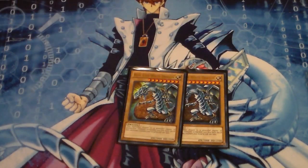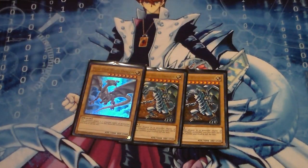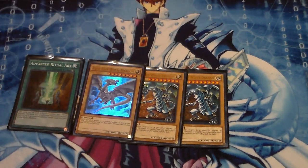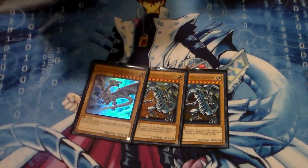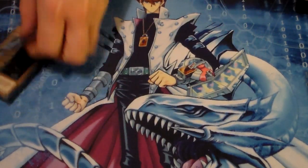Next you have your three vanilla Blue Eyes White Dragons. I love this artwork, especially the Ancient Egypt theme with the stone tablet in the background. You run it because this is still a Blue Eyes deck, and you use it for Advanced Ritual Art - you can go Advanced Ritual Art into your Blue Eyes Chaos Max, sending it directly to the graveyard. If you draw too many of these, you can search out Chaos Form and pitch it from your hand.